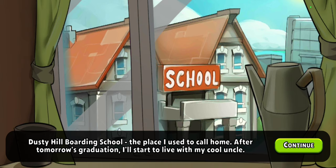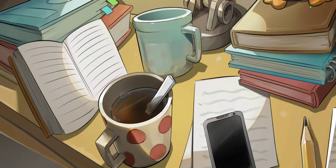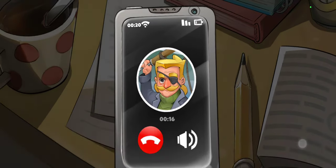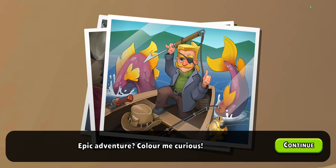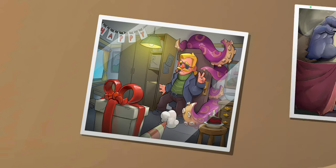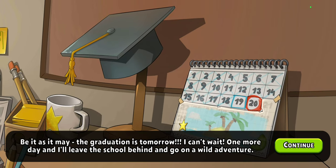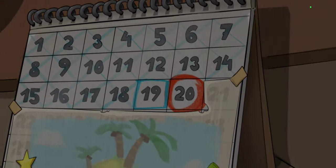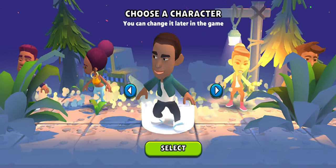Welcome to the puzzle adventure game. We begin at a boarding school where the main character studies and is about to graduate. Tomorrow is his last day, and his uncle Mort is ready to have adventures with him. The day is marked and we are off to a wild adventure.